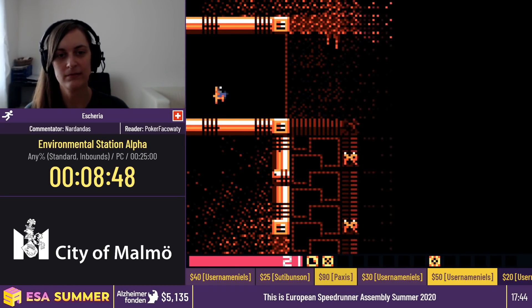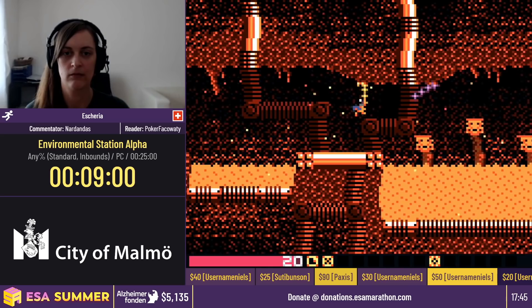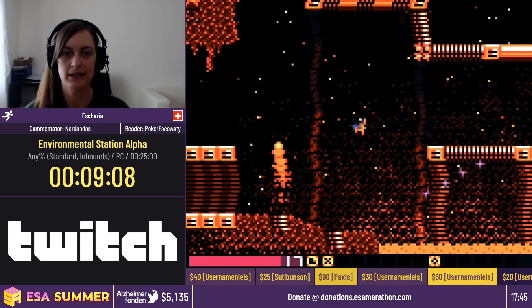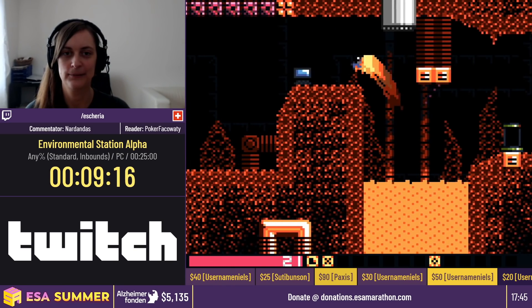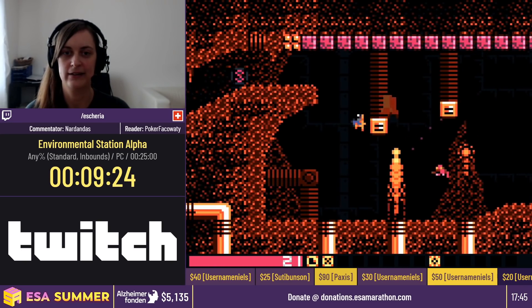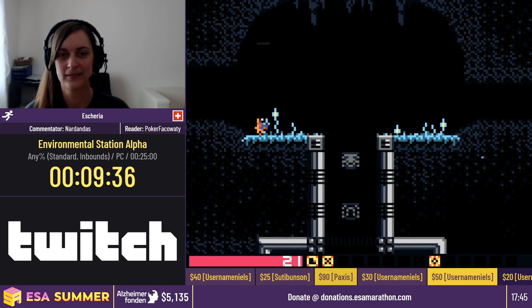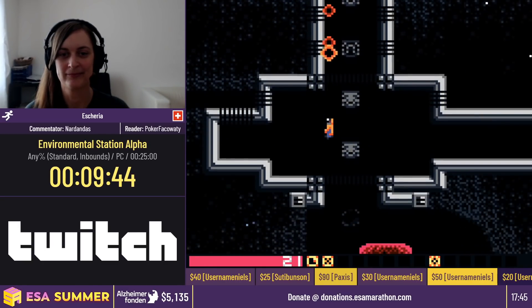Now we are going to be going down to get the teleport card. That's going to let us teleport around the station later. You can see that Escheria is utilizing the grappling hook anywhere possible — that's going to be the theme for the rest of the run. You can actually glitch the game slightly: if you go into liquids and out of the liquids pretty fast, you'll have basically water physics as you're outside. For the scarier version, you can glitch out of lava and it keeps the lava damage as well. Right here, we're going to pick up this teleporter — all you have to do is walk in the room where it is.